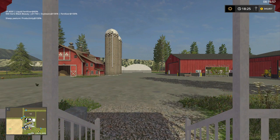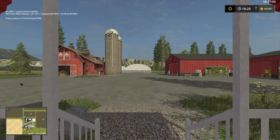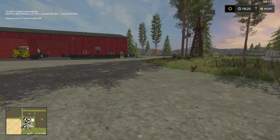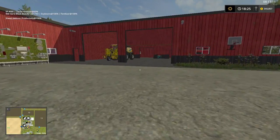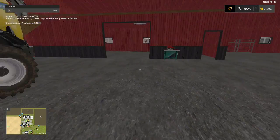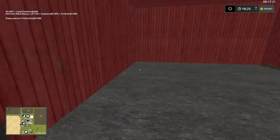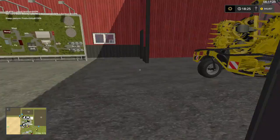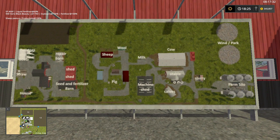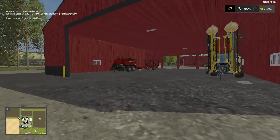Welcome back everybody to American Farm. We'll give this map a try again. I have no idea what we're at. Oh, I see here we do have the New Holland Harris swather machine. For those that don't know or just now joining, this is what the map looks like.